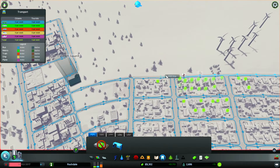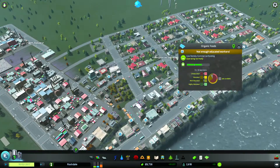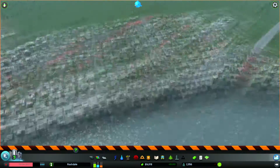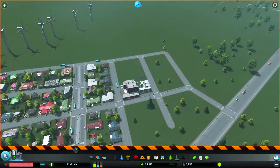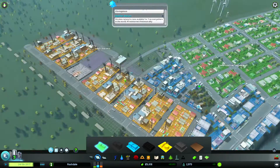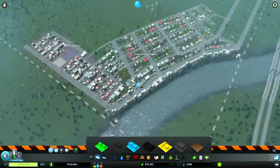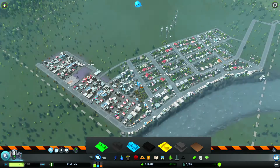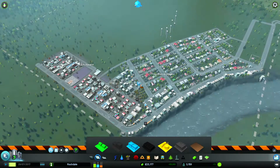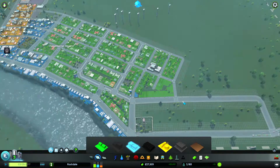I also wanted to switch things up with the buses. Rather than having these great serpentine bus loops that go all over the place — where it takes forever for a bus to complete one cycle — I've set it up so there's basically one tiny little loop around each block, and then a larger loop connecting the larger parts of town together. You could step out your front door, find a bus stop quickly, and that bus takes you to the larger loop connecting other areas.